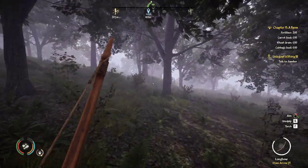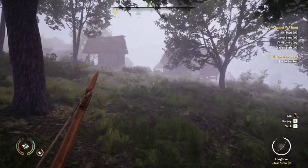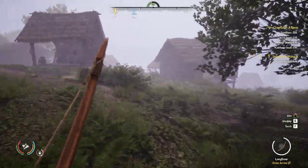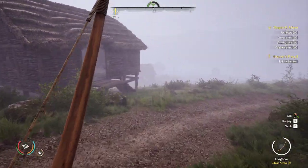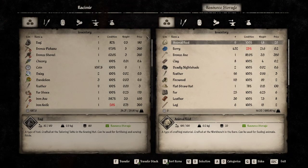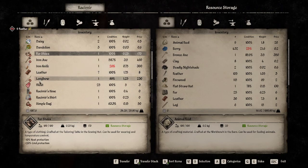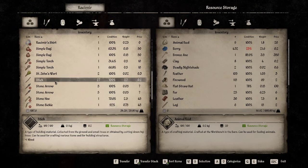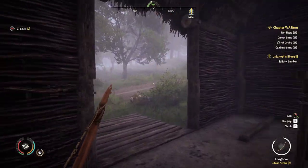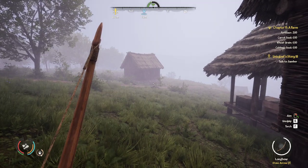I want to drop off some of these sticks at the storage here. It's good to have some. We'll drop off these feathers as well. So we got 25 meat out of that — that's very good. We'll drop off the 27 sticks. That should help us not hit our limit.